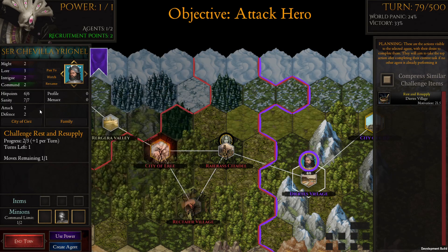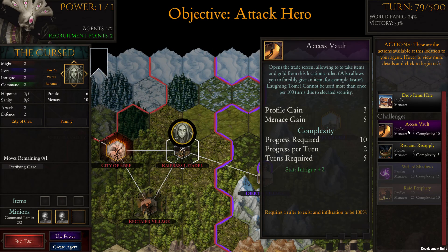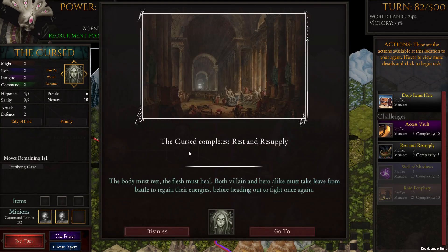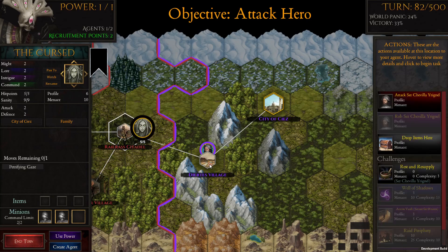Let's see what that hero is up to — he actually has decent hit points. Do we need to rest and supply? We could try it. Now we're going to attack. Unfortunately we haven't leveled up by doing anything.